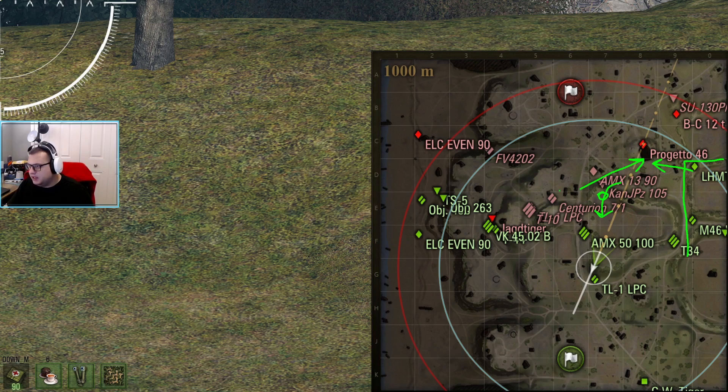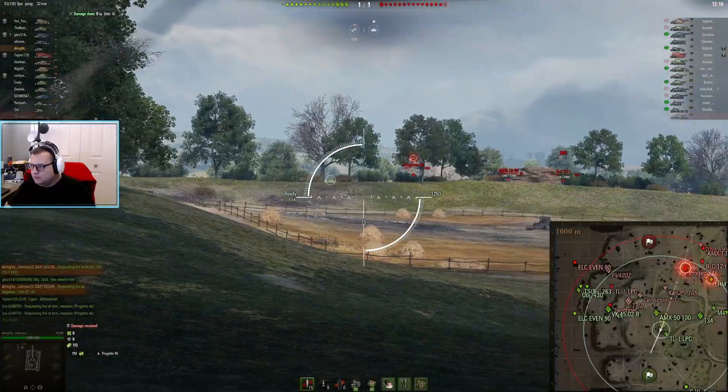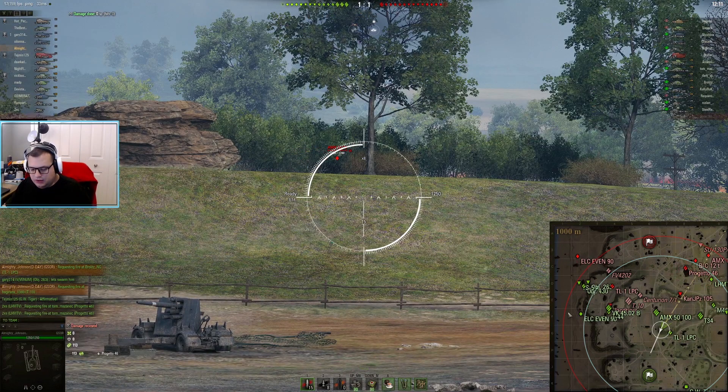Even if they dive on you — worst case scenario, somebody pushes up onto you — you have a T34 here, the M46 could move, this 50-100 has a big clip, and the TL-1 LPC can help you too. You're quick so you can GTFO pretty fast if you need to. Look at this — all of these tanks have backed off because of these guys pushing up. If you get into this position and shoot at this Kanonen Jagdpanzer you'd probably kill him — he's only a two-shot for you right now, or a one-shot if you had HE. What would happen is you'd either draw these heavies back and get damage here, or force them even further back. That's really strong map control that can work for you right now.